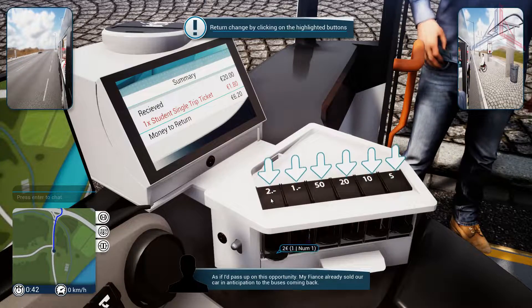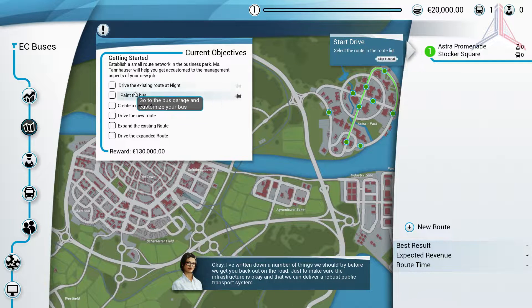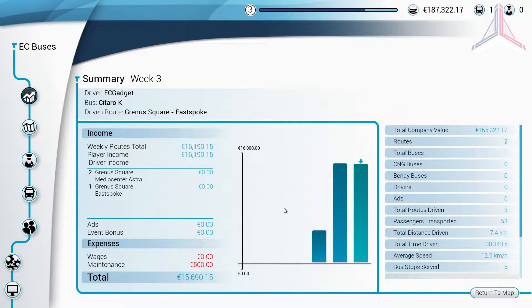After finishing the tutorial drive, I was given a very nice looking interface where my primary goal was displayed, as well as my routes, a large map taking up most of the screen, and buttons for different pages along the side allowing me to view my drivers, buses, finances, and even connect to multiplayer — which is something I don't cover in this review.